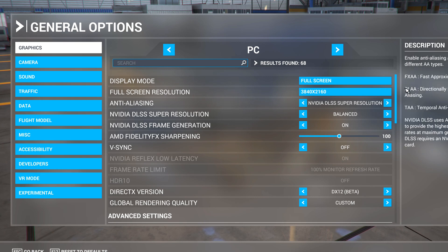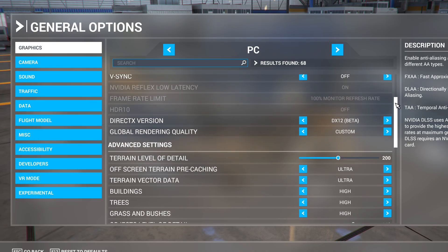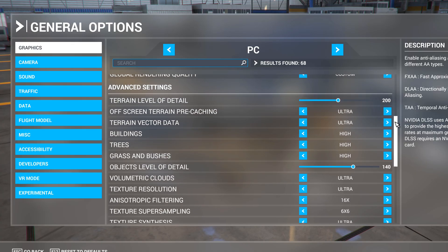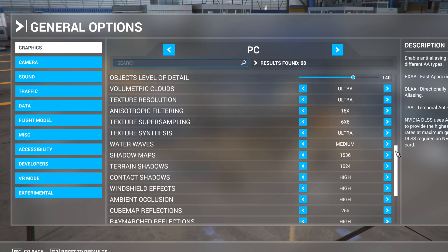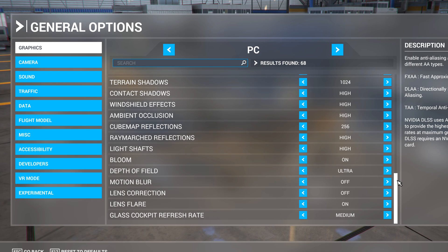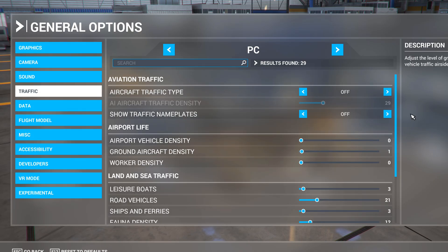Now let's go over my settings. These are the settings I feel work the best. I have a top-tier PC and the goal is to have the absolute best graphics with the absolute best performance. There's a lot of things I have on ultra and a lot of things on high. Objects level of detail I have at 140 — I tweak this often. I don't want any stutters of any kind, and I make the absolute finest videos I can, so I can't afford to have any stuttering whatsoever.